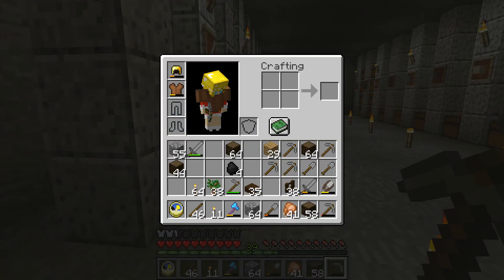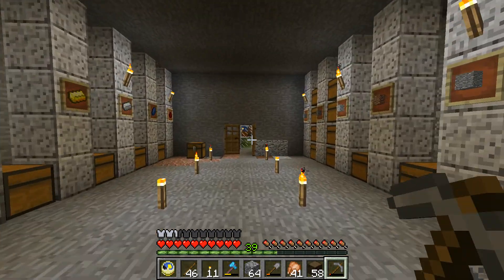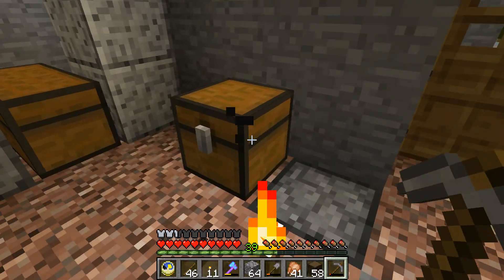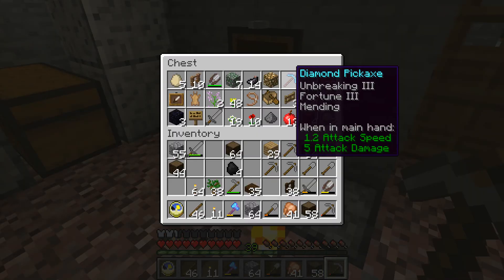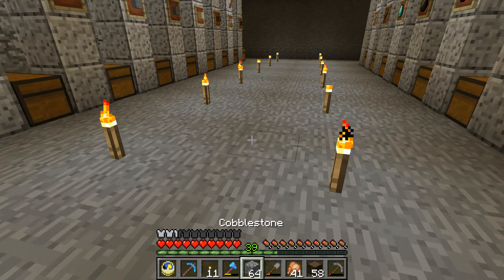Redstone — nothing to get the redstone with. Probably not one pick in here. I have 39 levels. Oh, fortune three! Perfect. I did have one in here — awesome. I've got to make a tool room or maybe a tool house.